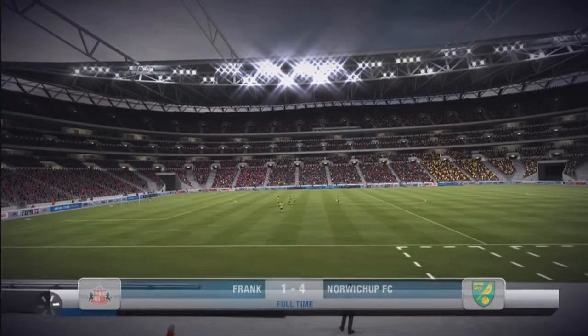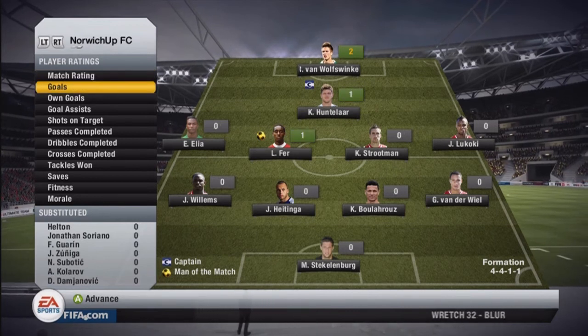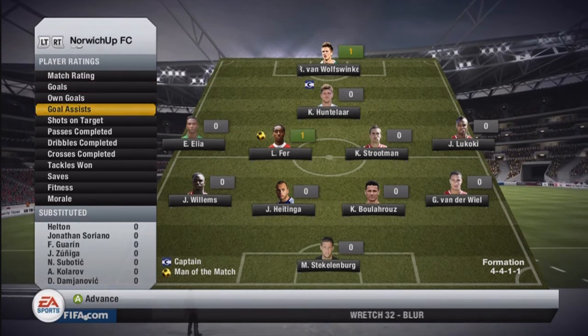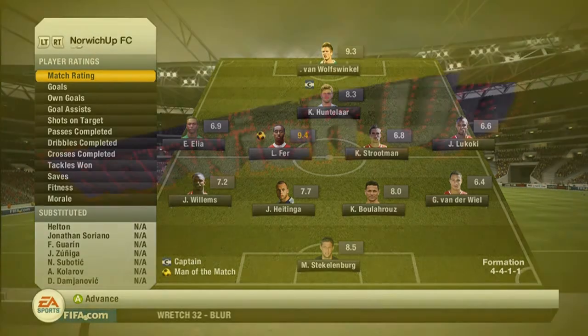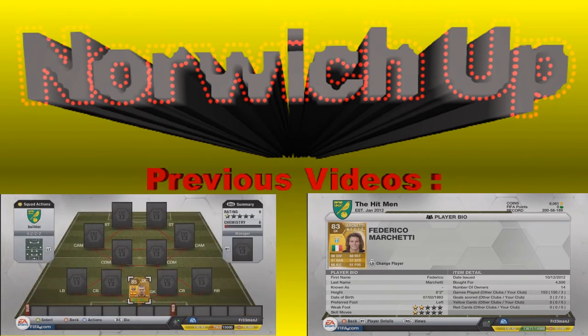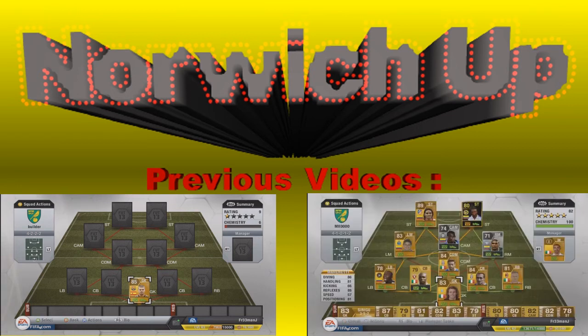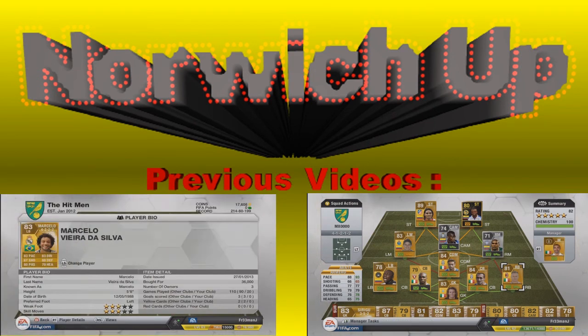Full time — we win 4-1. It was a great game. He did start off very well, should have scored earlier on, but did get a goal eventually. Van Vosvinkel gets 2 goals, Huntelaar gets 1, and Furr gets 1. Assists: 1 from Van Vosvinkel and 1 from Furr. Overall ratings: 9.3 for Van Vosvinkel and 9.4 for Furr. Thanks for watching this squad builder and live commentary. If you enjoyed it, make sure to leave a like rating down below. Last time only 2 people got this far — that means so much that you watched the whole 8-minute video. Thanks for watching guys, and if you want me to do more squad builders with any suggestions, leave a comment down below. I will see you guys next time.